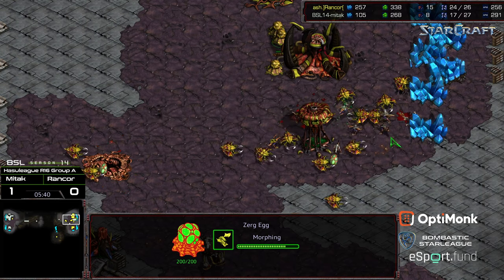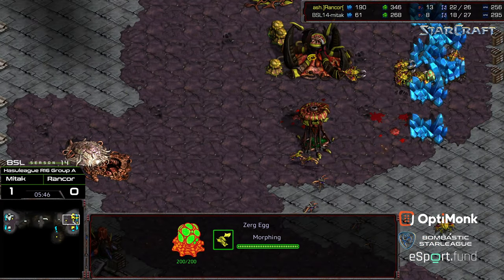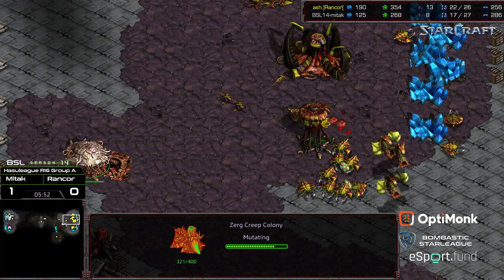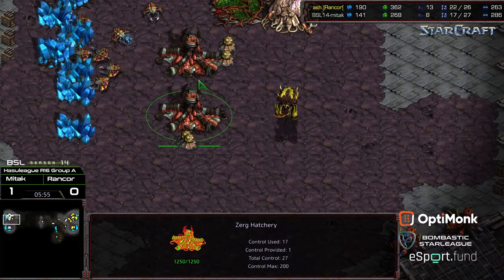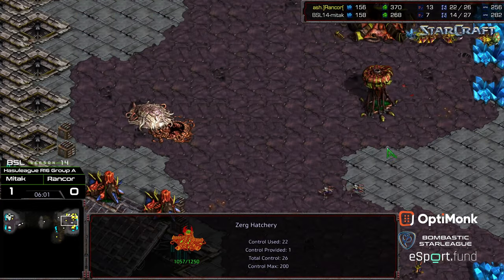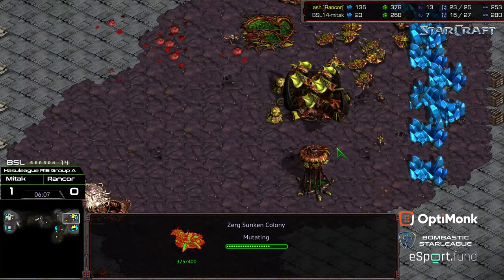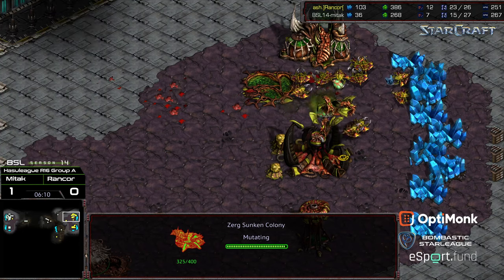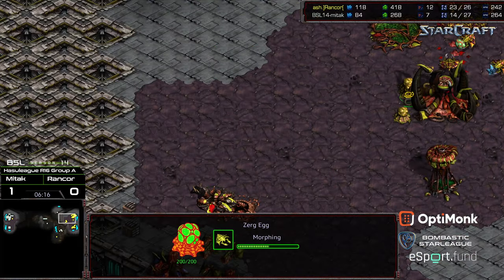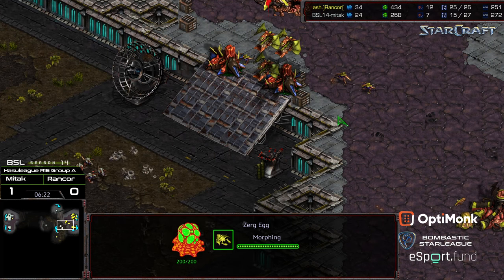Rancor pulling drones and Zerglings to buy time for the Mutalisks to spawn, backing all units into the corner. Knowing he has a large enough economic lead, he's trying to get better matchups. The Zerglings are getting on top of some drones but they've got to wipe out practically every drone. The Mutalisks are going to spawn momentarily. Another Creep Colony being dropped. The Zerglings are not able to critically take out the Spire — they're only able to interrupt the economy for a bit. Now an Evolution Chamber is being dropped from Mittak.